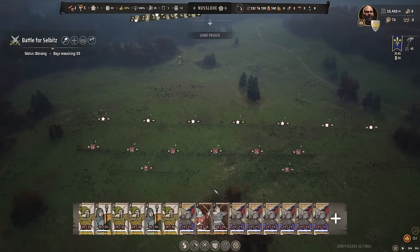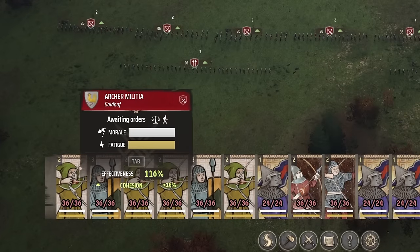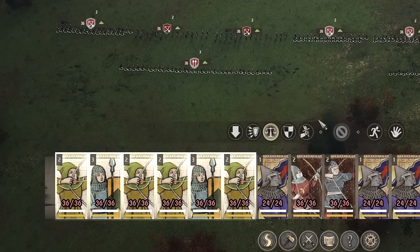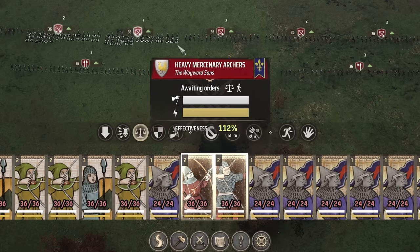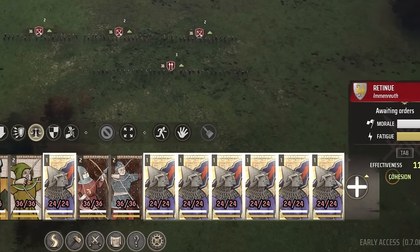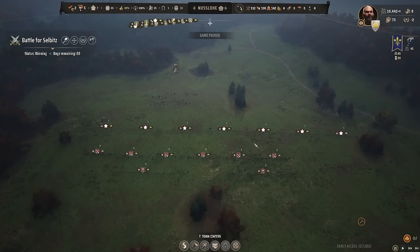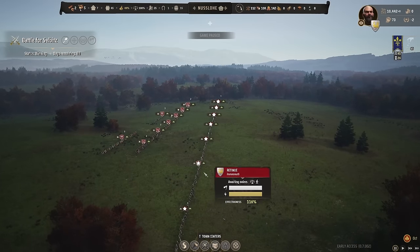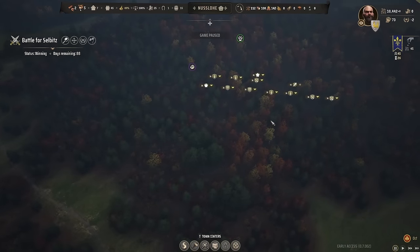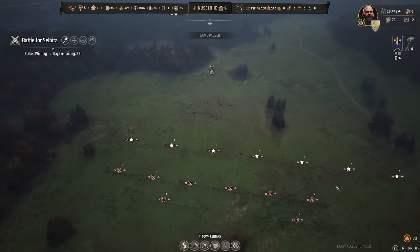We've assembled the largest army possible without maxing out mercenaries. We've got six regiments of militia, four archers, and two spears, plus a couple mercenaries. The front line is our heavily armored knights — the retinue, seven groups. This army is almost 500 units strong, and these guys are extremely powerful. The enemy is coming in with about 450, so it's very close — almost a thousand unit battle. This is about as big as it gets.